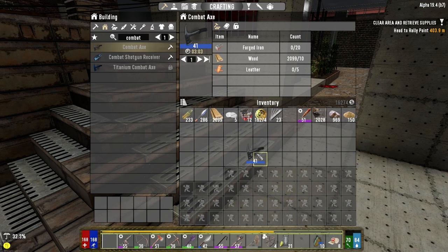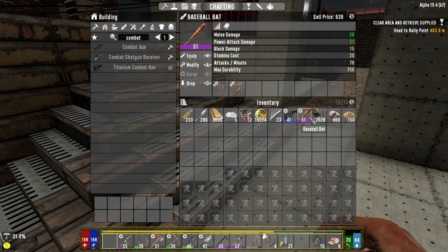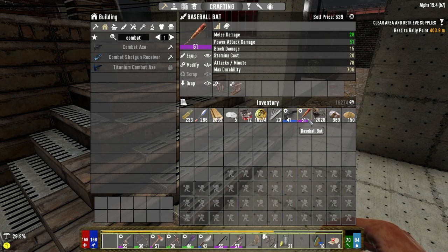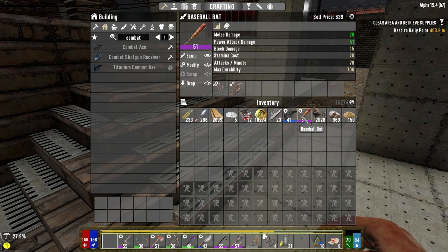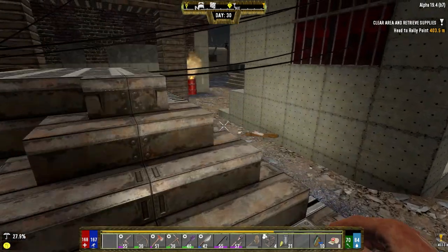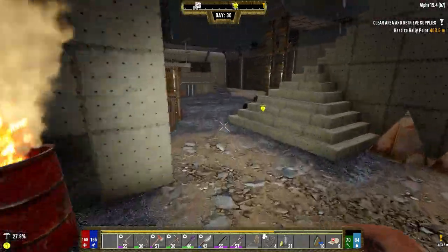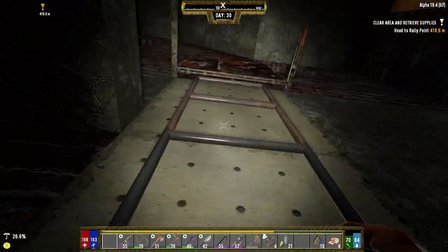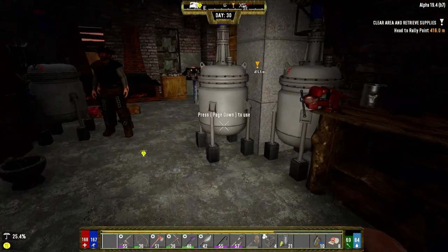The 41 axe is about as good as the 51 bat, but I can get more mods into the 51 bat. They both have two right now. I don't know if the combat axe is going to be any better. I did a little bit of mining last night, like maybe 15 seconds of mining, because I've been doing other stuff up here.